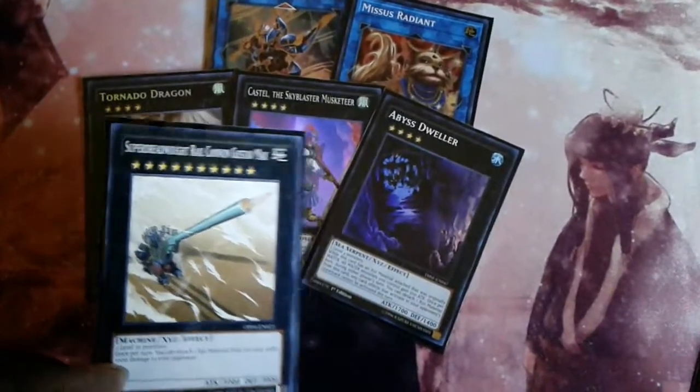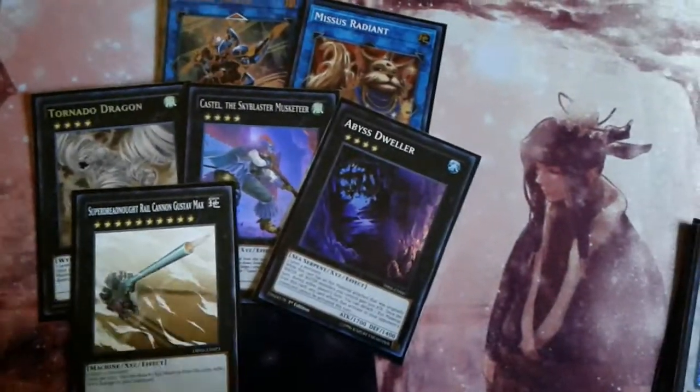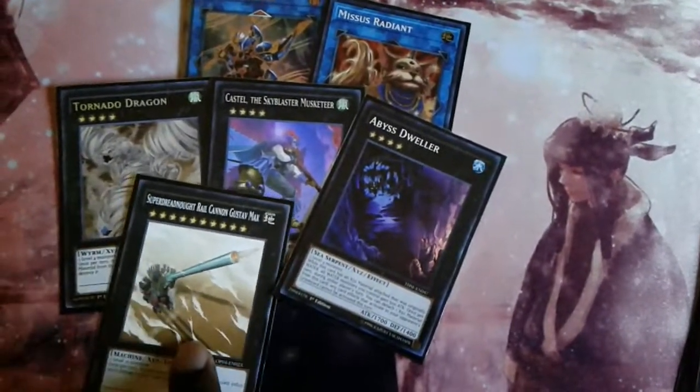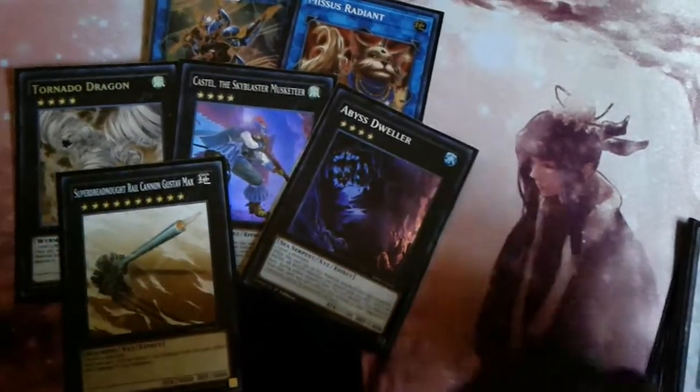Super Dreadnought Rail Cannon Gustav Max — Stalgmo is level 10, so if you Soul Charge into two of those you can go into this and inflict free damage.